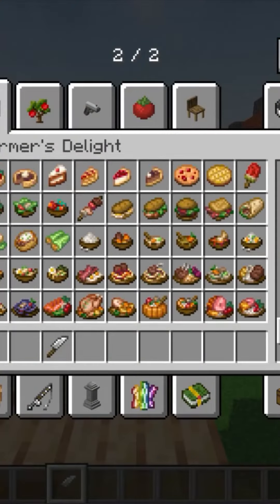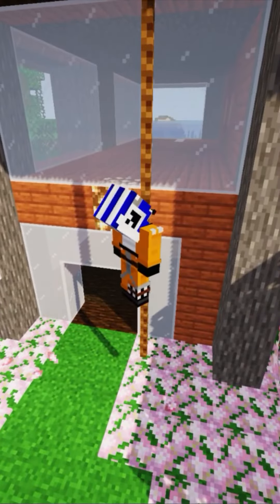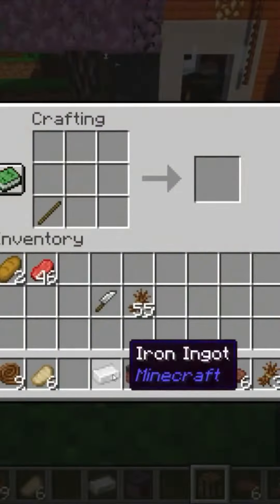From these new crops, you can make new dishes and also materials to craft things, such as rope to help you climb up and down tall heights, a safety net that absorbs fall damage, or a tatami block that can be used as a decorative item.